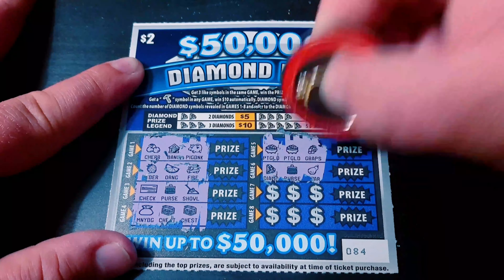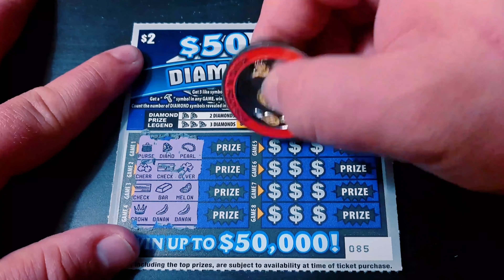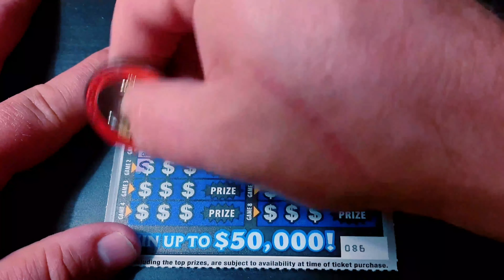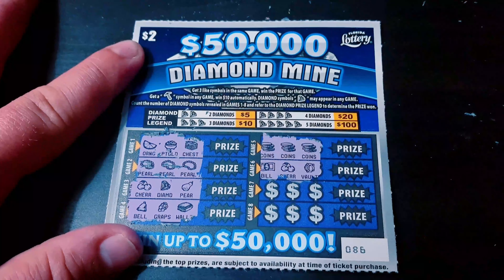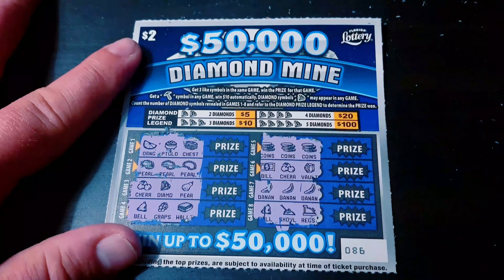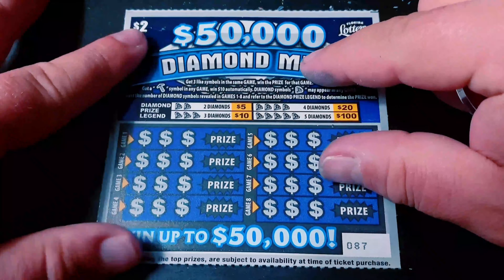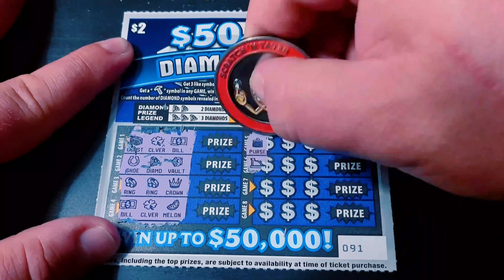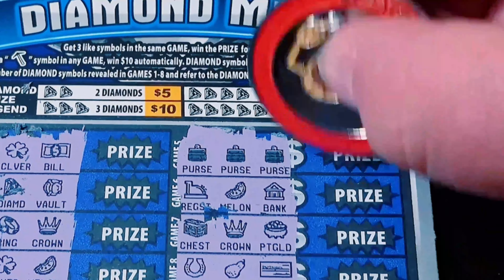Still haven't seen that pickaxe symbol. One diamond, and nothing on this one. Ticket 85 — one diamond and nothing on this one. Another win! One diamond — can we get another? We got three coins, three bananas — three rows of wins, and that's a $4 double-up. On to the next one. We got three purses — just this row, and that's another break-even.